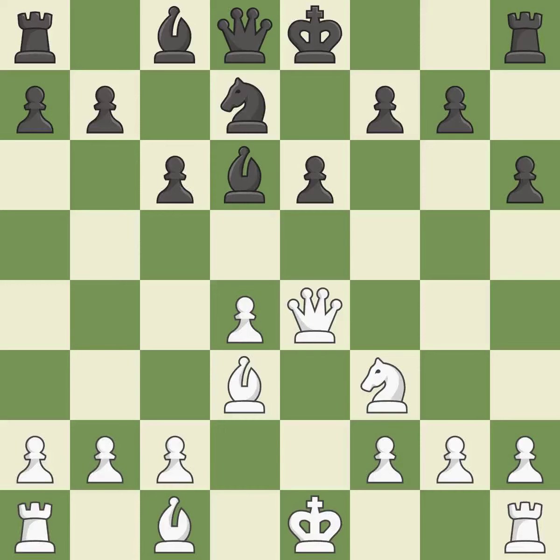Qxe4 recaptures the knight and centralizes the queen. If black castles immediately, then white can deliver mate with QH7 checkmate. QC7 develops the queen and creates a battery on the B8-H2 diagonal — it is good.